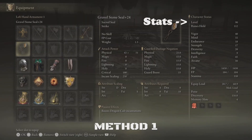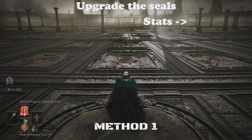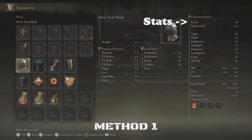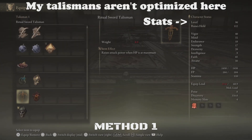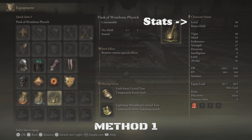For the first method, you'll need the Earth Tree Seal on your right hand and Gravel Stone Seal on your left hand. You're going to use these to cast Ancient Dragon's Lightning Strike. For the armor, you can wear whatever you would like, but if you wear lightning-resistant armor it will make this way more consistent. For the talismans, you'll need Shabriri's Woe, which we will swap out for the Ritual Sword Talisman, Faithful Canvas Talisman, Radagon Sword Seal, and Bolt Drake Talisman plus two. For the Physic, we have the Faith Knot Crystal Tear and Lightning Shroud Cracked Tear.